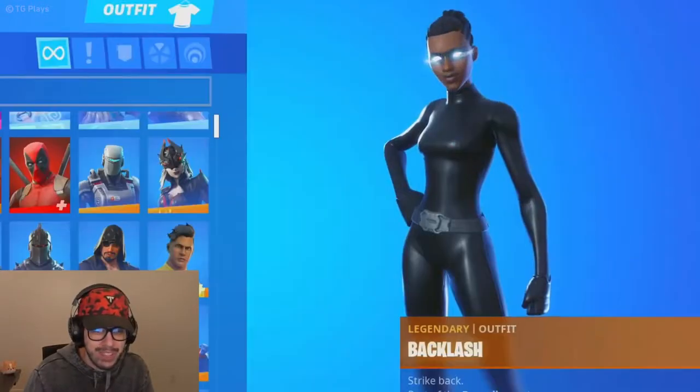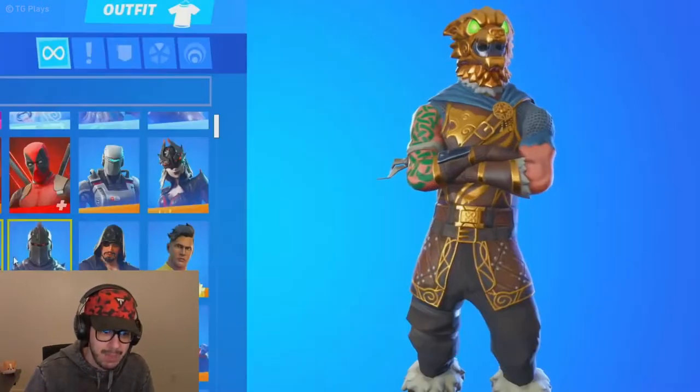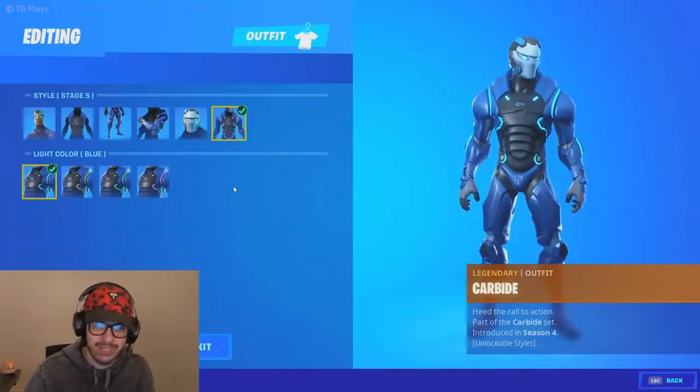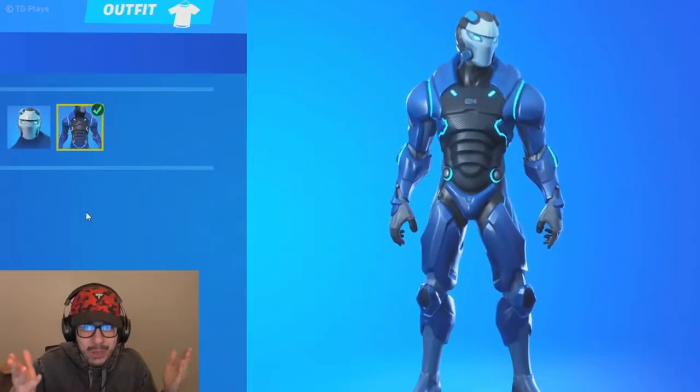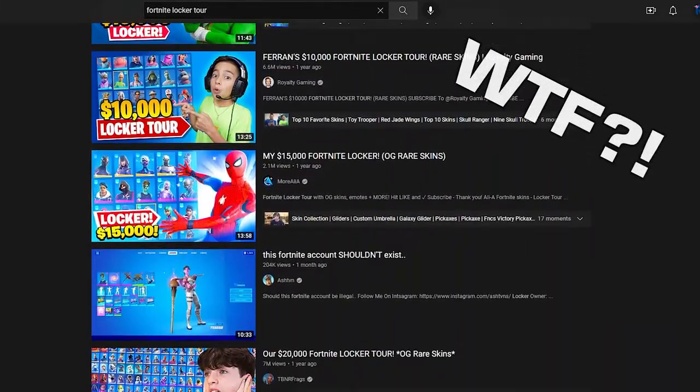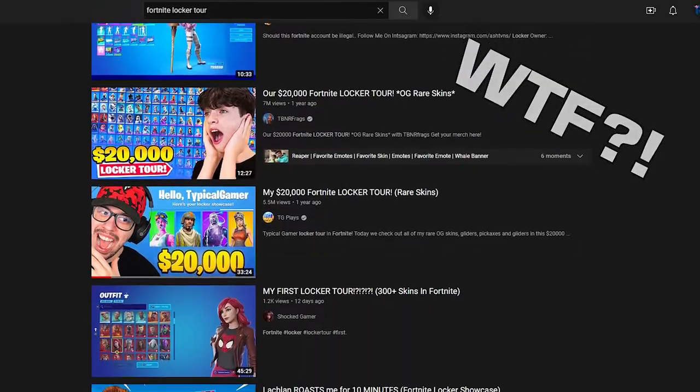Skins are a status symbol in Fortnite. They show other players how invested in the game you are or how long you've been around. Even if they bring you no actual advantages in-game, there are some people out there who are prepared to invest several hundreds, if not thousands of euros into Fortnite just for skins.